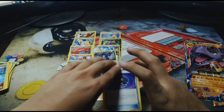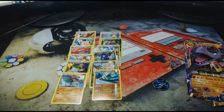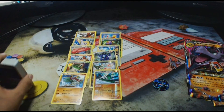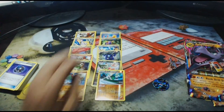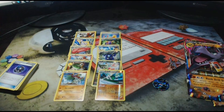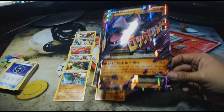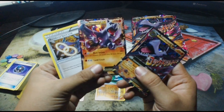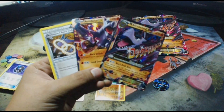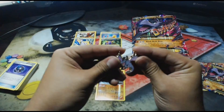That is a first for me — the first time I've opened up one of these EX boxes and got no EX from it. No EX or no full arts. I got two holos, unfortunately I already have those two holos. But I'm happy about the Ancient Traits. And also we did get the oversized Mega Aerodactyl card along with the three promos: the Aerodactyl Spirit Link, Aerodactyl EX, and Mega Aerodactyl EX. Not bad, not terrible.